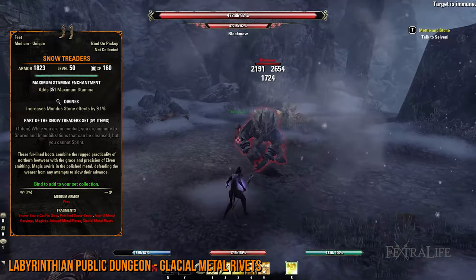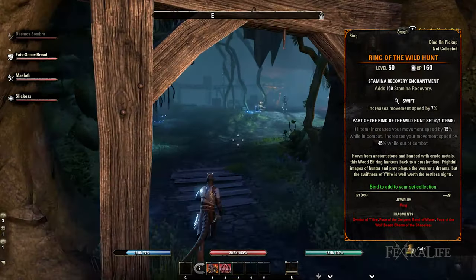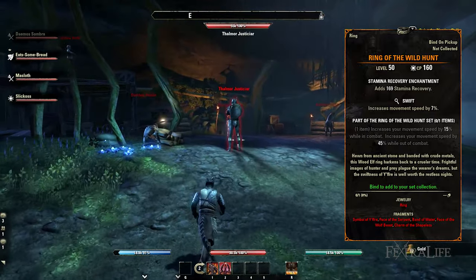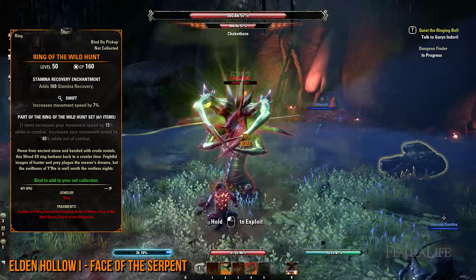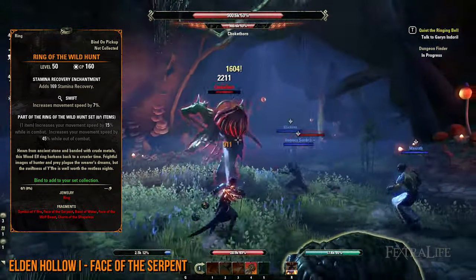Here, you'll be defeating the Black Maw boss in the Labyrinthian Public Dungeon for the Glacial Metal Rivets lead. Most of the Ring of the Wild Hunt's leads are obtainable in the base game, however they necessitate you kill bosses. To start off, queue for the Elden Hollow 1 dungeon and slay Canonreeve Oraneth to get the Face of the Serpent. This lead drops randomly, so you'll have to repeat the dungeon several times.